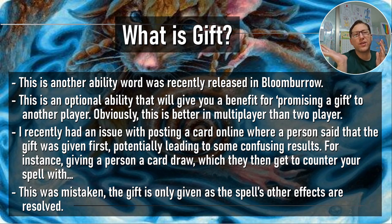You've got to look at more than one source for rulings — especially go to the Gatherer website for reliable, official rulings. There's a lot of misinformation out there. The gift is only given after the spell's other effects are resolved. So whether it's a permanent on the battlefield or anything else, everything resolves before the gift. You decide whether you're going to give the gift, but they don't actually receive it until everything else is done. They can't counter the spell after they get the gift because the gift comes right at the end.